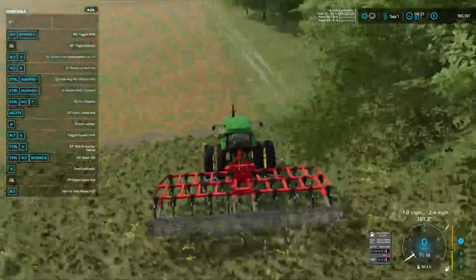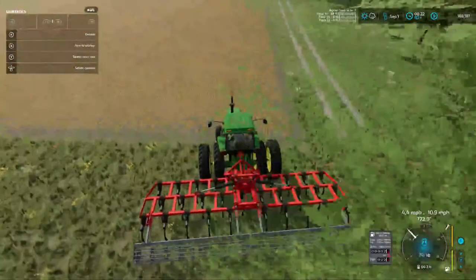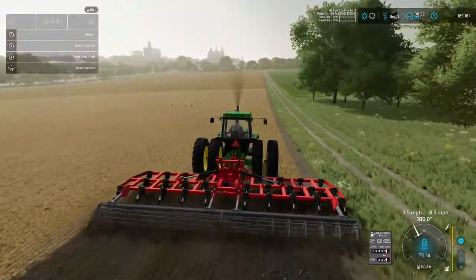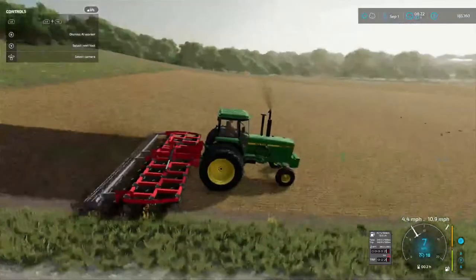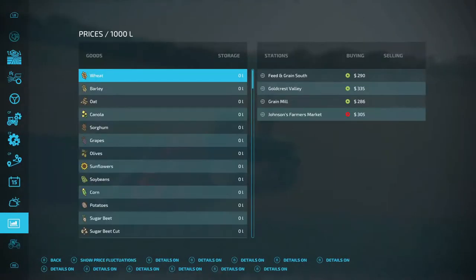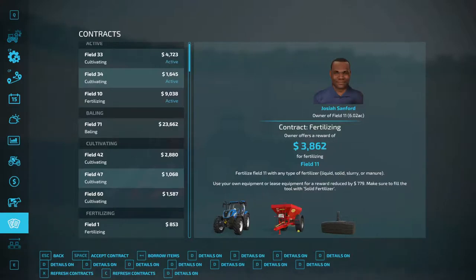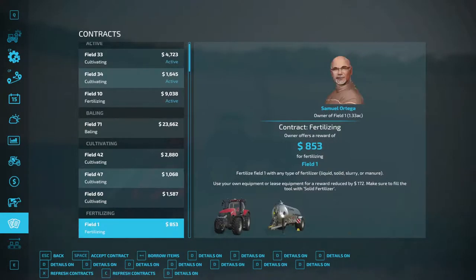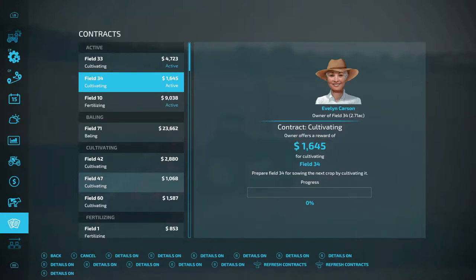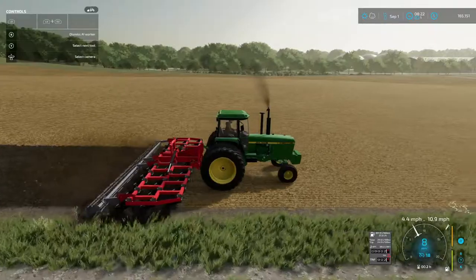We've got the 4840 here and we're fixing to cultivate this field. Let's make sure - yeah, the tractor's doing it good. Power worker - we're going to go in here now and look at our contracts. Field 33 and 34 is cultivating, and then field 10 is fertilizing. So let's go check on the guy in field 10.